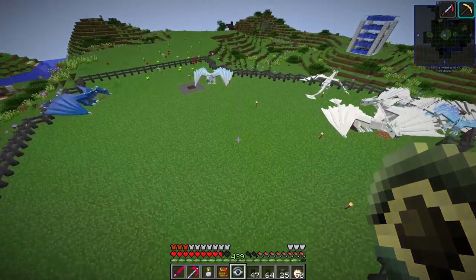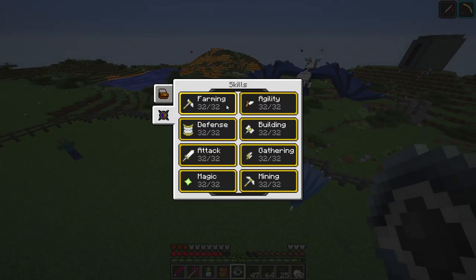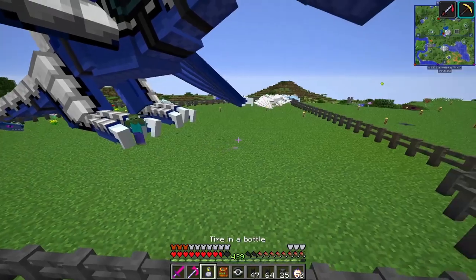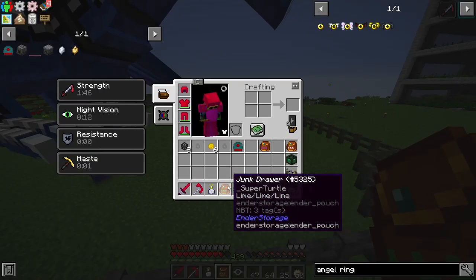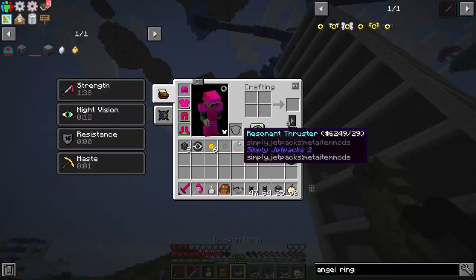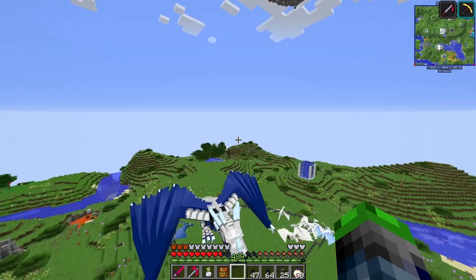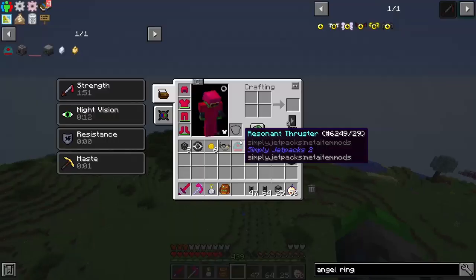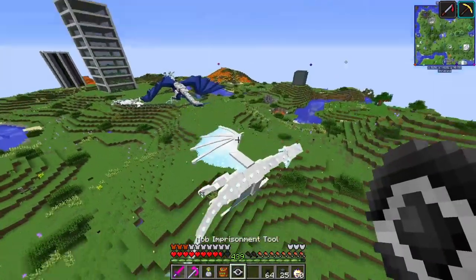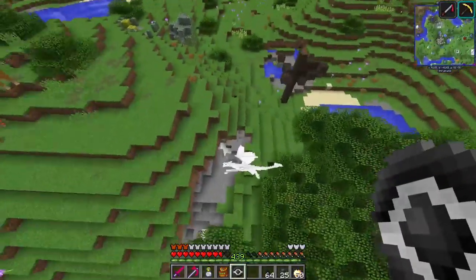We can get down low and use the Mob Imprisonment Tool — got him! Crisis averted. So this is what we did in the live stream two or three days ago — we got a whole bunch of dragon eggs. We went through all the skills and maxed them all out and got a few dragons. But we aren't able to get Athena out yet — it still seems to be an issue. I'll have to message about that.